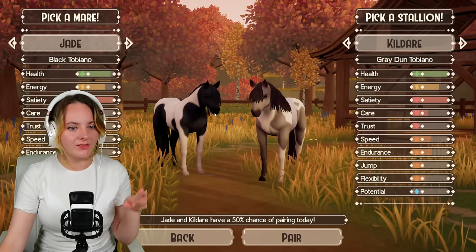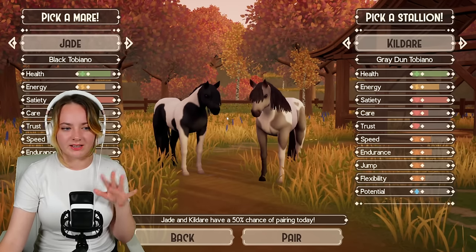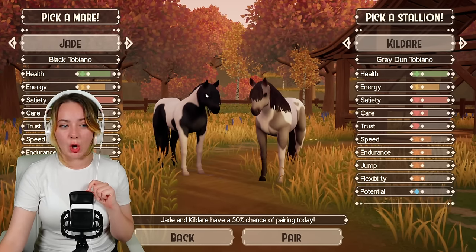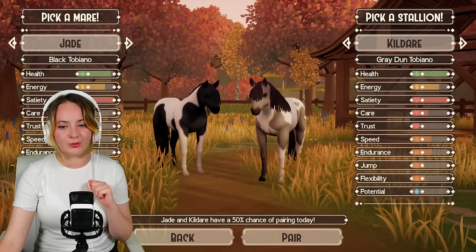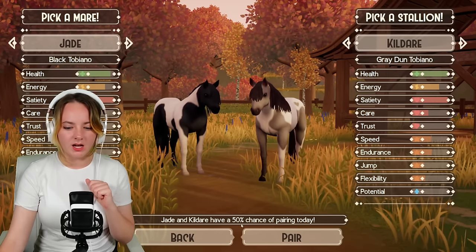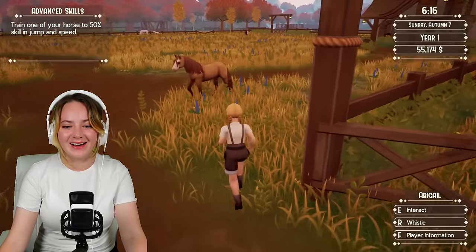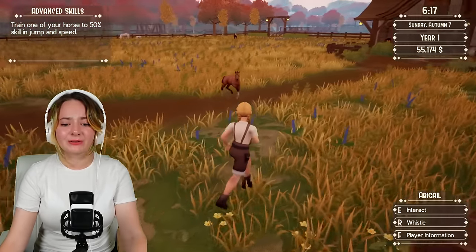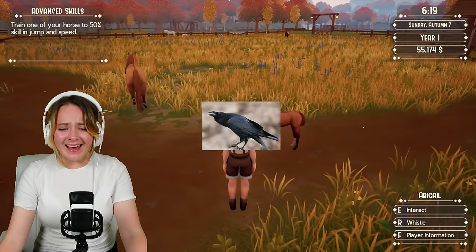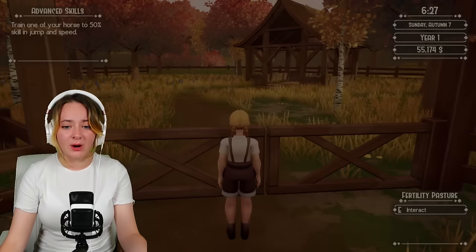Jade is one of my favorites for sure — she reminds me of Jade from Victorious, that's who she's named after. I'd be very interested to see if we get a Tobiano cross of some sort because they do have different coats. Let's go ahead and pair them. I can never get over how cute these foals are, I love their models so much. Jade is now pregnant!